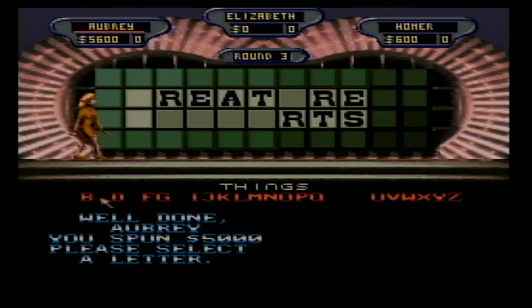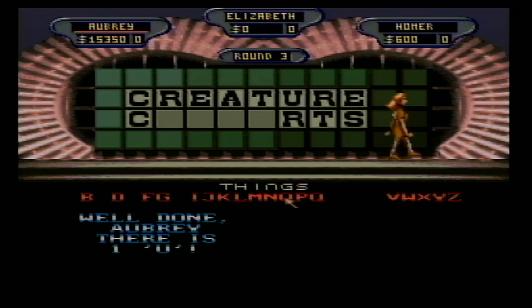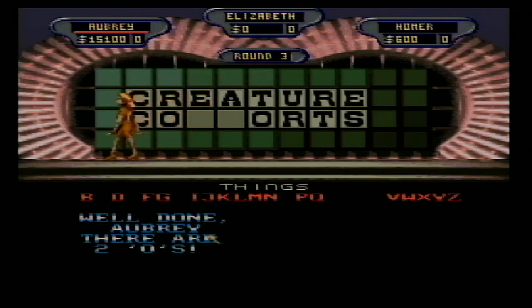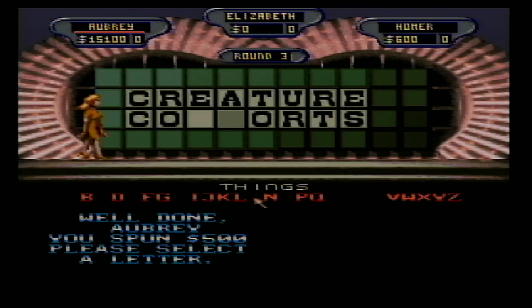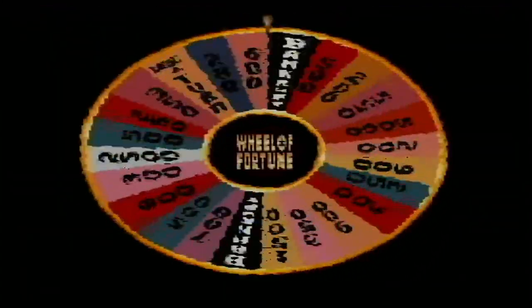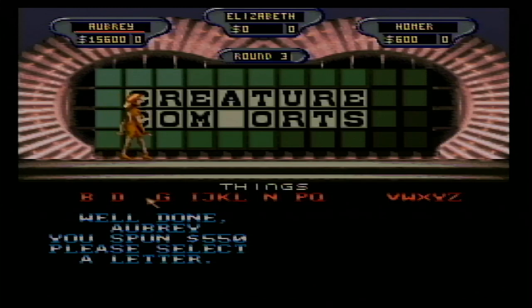I have a C — two of them. I'd like to buy a U. I'm gonna buy an O — two O's, maybe that'll help. I'll spin — $15,600, I'm going for it. Five fifty — F. Creature Comforts! $16,150 this round and we're going to the bonus round.